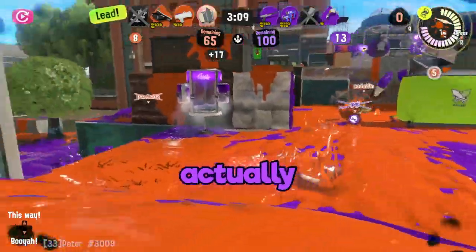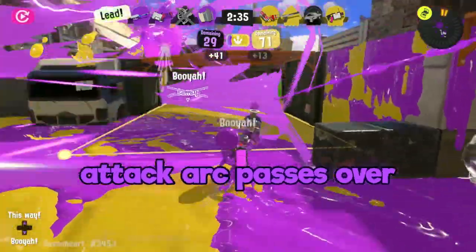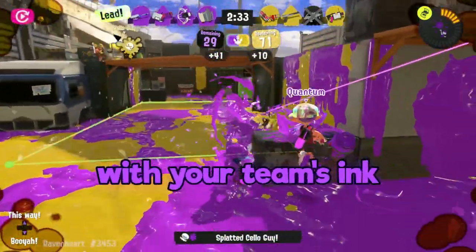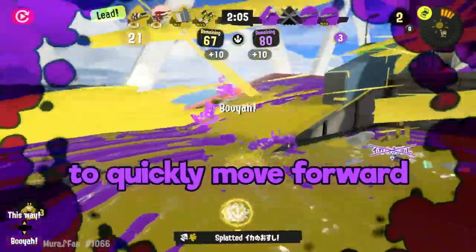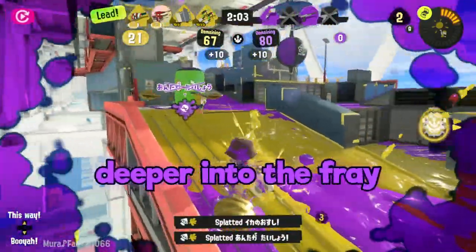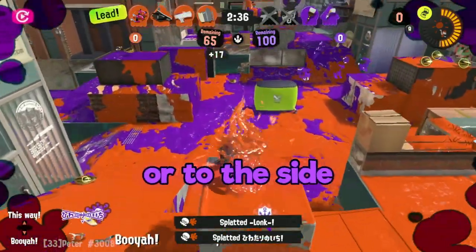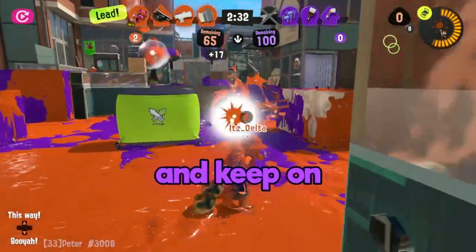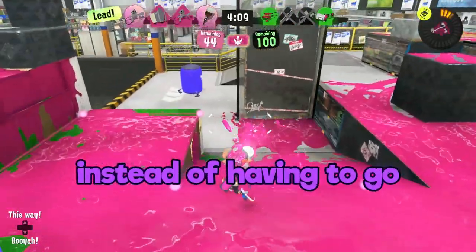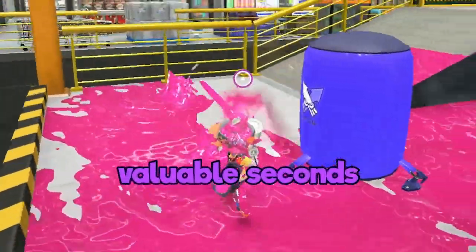Another thing to note is that it actually paints pretty well. Any piece of turf the Sloshing Machine's attack arc passes over will be painted with your team's ink, giving opportunities for you and your teammates to quickly move forward deeper into the fray. This is also great if you want to repaint areas behind you or to the side while moving forward — simply fire a single slosh or two and keep on moving ahead instead of losing valuable seconds of your push.